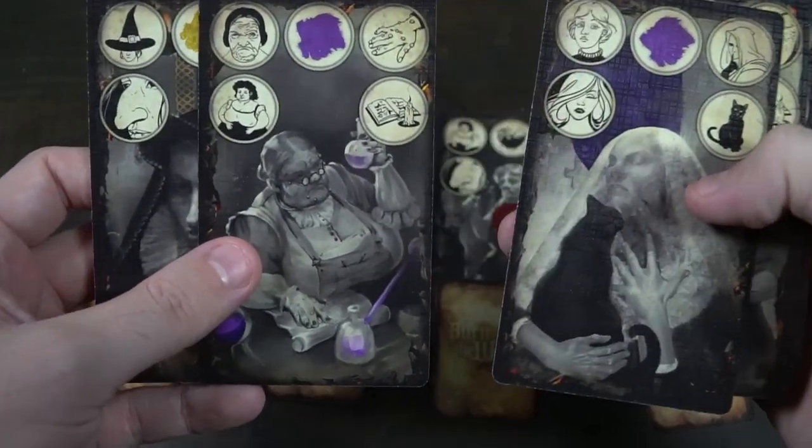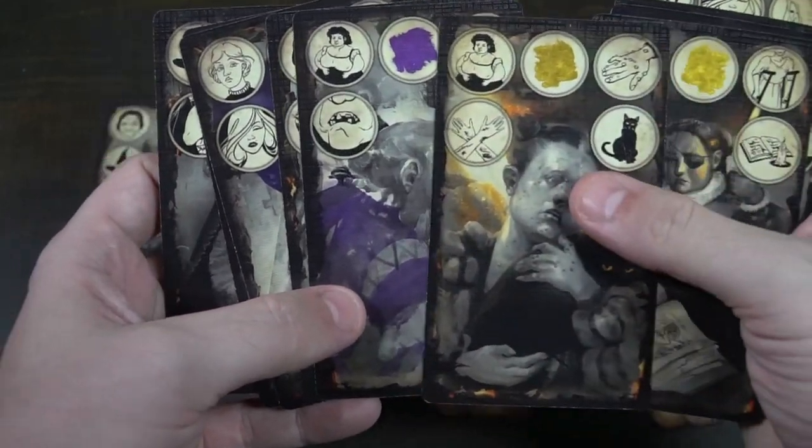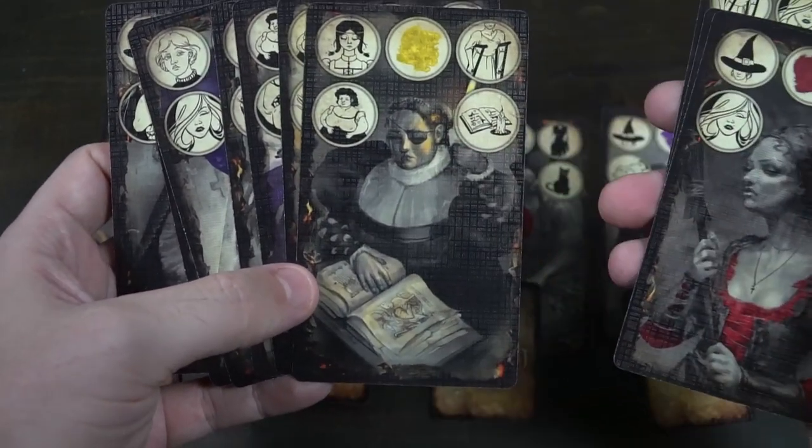Once the game has been set up, each player is going to look at the characters in their house. Each character has a number of symbols representing them — maybe they're blonde, maybe they have the color red associated, a dress, a cat, a crow, etc. Then they're going to take a peek at the face-down role cards. Maybe that character is going to be an innocent, a devout, or if it's red, a witch. If you have at least one witch in your house, you are part of the witch team as a sympathizer. If you have no witches, you are one of the heretics — the ones going around burning the witches.